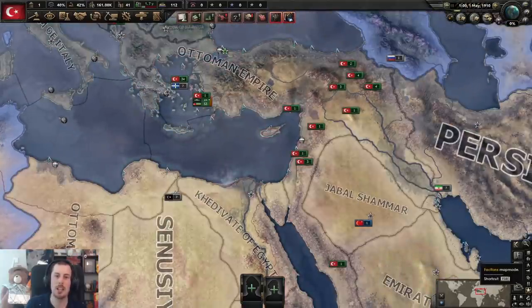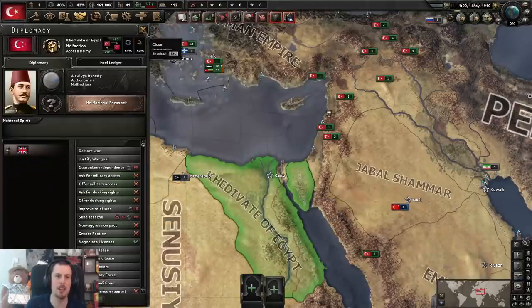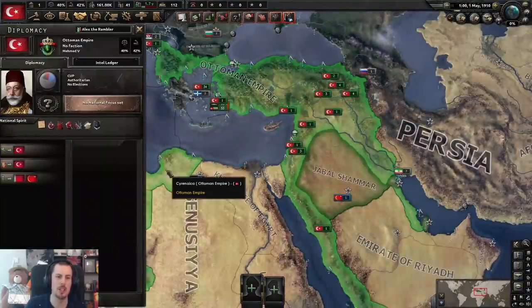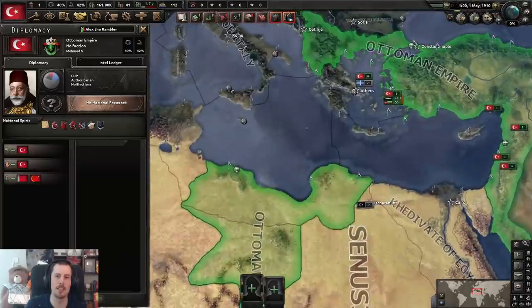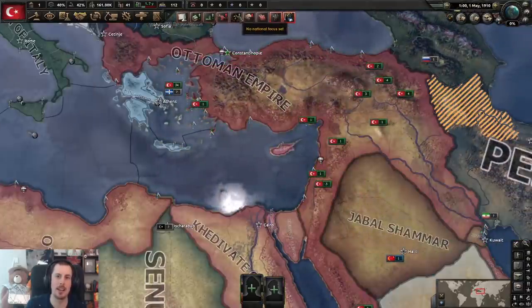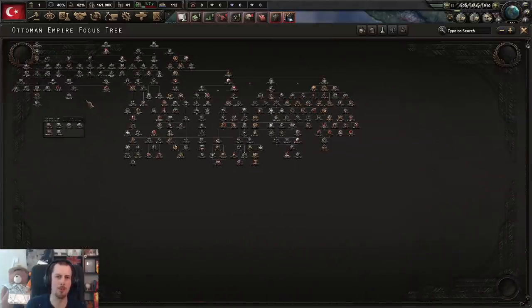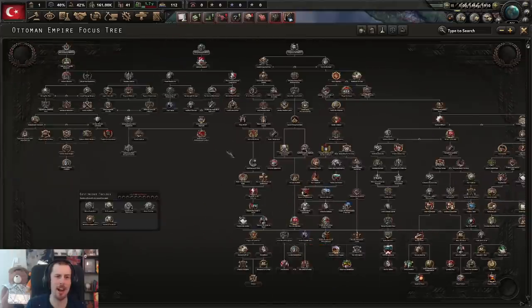So what is the situation at the moment? It looks like Egypt is now a puppet of the British. We're probably going to lose this, aren't we? I have no idea how this is going to go. Oh my gosh, how large is this focus tree? It's pretty chonky. Good — I love a chonky tree.